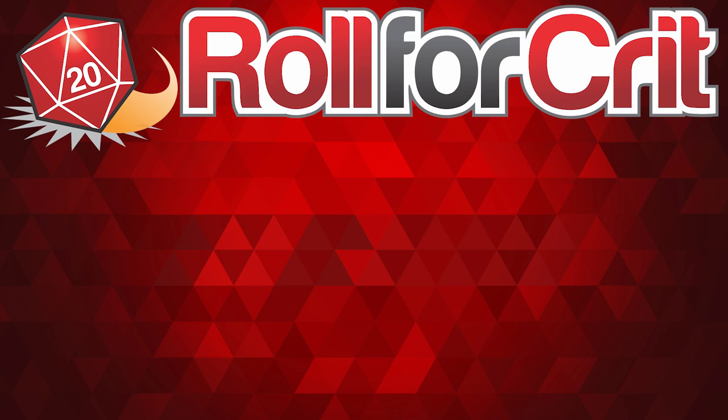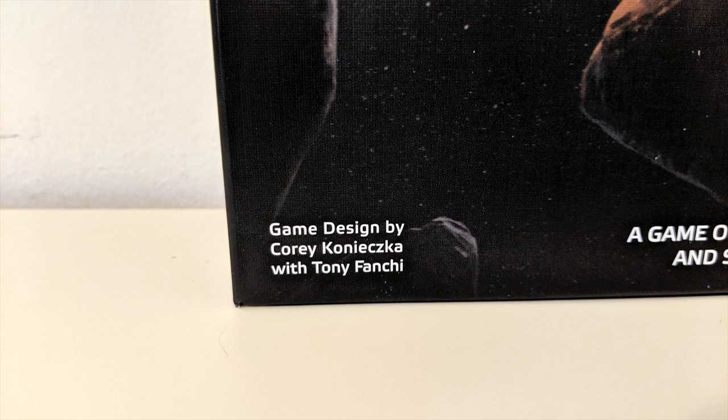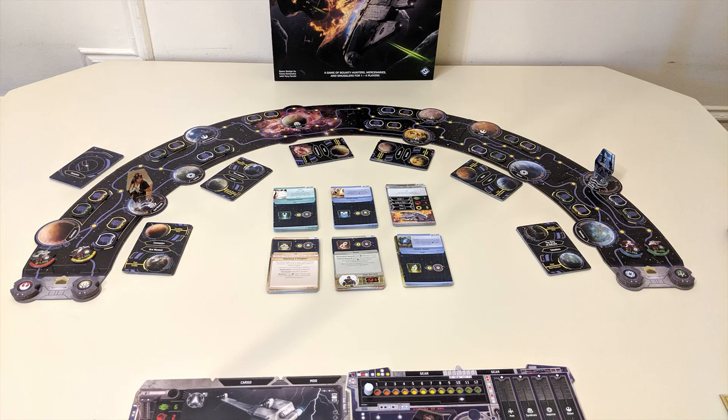Roll for Crit presents: How to Play Star Wars Outer Rim in 5 minutes or less — or more. Star Wars Outer Rim is the game of smuggling, bounty hunting, and other shady business in the Star Wars universe, designed by Corey Kanishka and Tony Fanchi and published by Fantasy Flight Games.